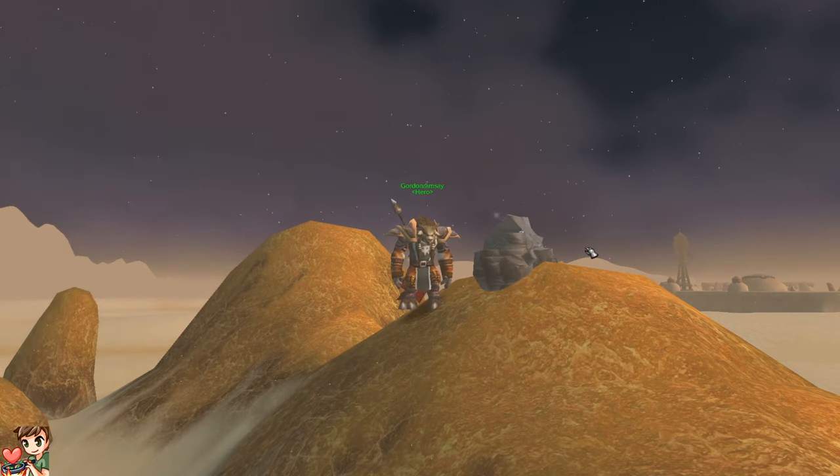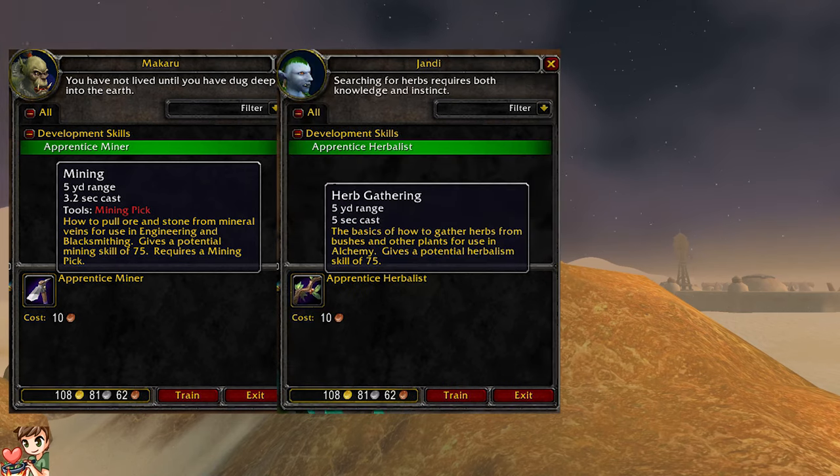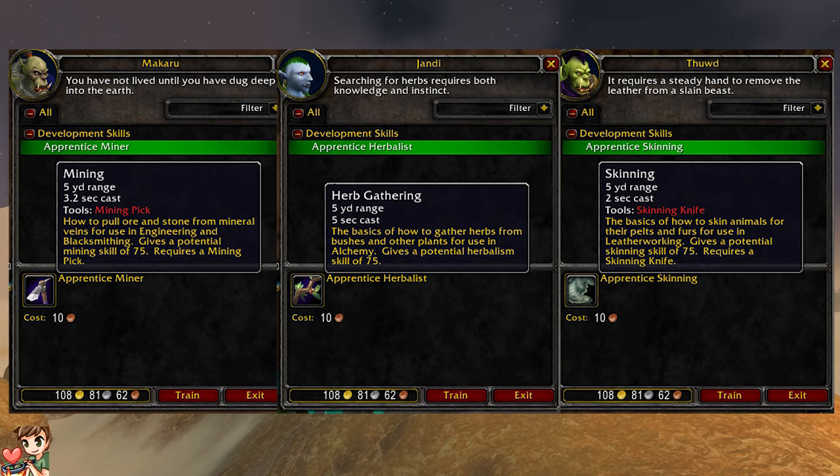In case some of you are stumbling across this video and you're already halfway through mining, I'm going to have a bunch of timestamps for everything you need to know in the info box down below. Mining is one of three gathering professions you can go in the game at the moment: mining, skinning, as well as herbalism.